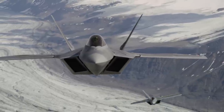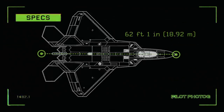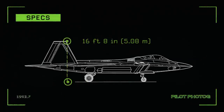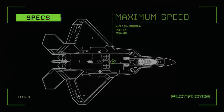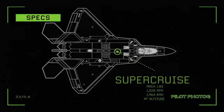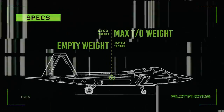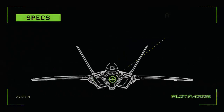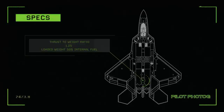Having been deployed since 2005, let's take a look at some of the specifications for the F-22 Raptor. Length: 62 feet 1 inch. Height: 16 feet 8 inches. Wingspan: 44 feet 6 inches. Maximum speed estimated at Mach 2.25. Supercruise: Mach 1.82 or 1,220 miles per hour at altitude. Empty weight: 43,340 pounds. Maximum takeoff weight: 83,500 pounds. Combat range: 530 miles with 115 miles in supercruise. Engines: each Pratt & Whitney F-119 PW-100 thrust vectoring augmented turbofan producing 26,000 pounds of thrust dry or 35,000 pounds with afterburner. Thrust-to-weight ratio: 1.25 with loaded weight and 50% internal fuel.